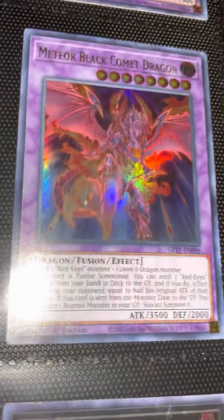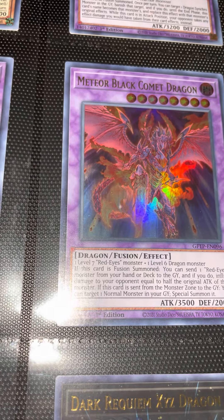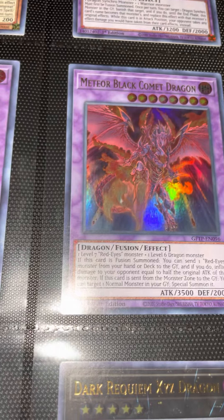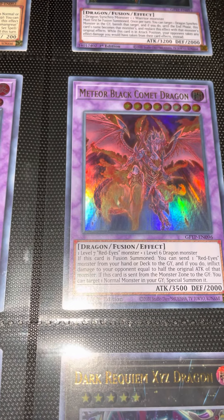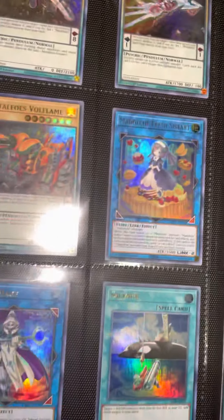I want to read what this card does. If this card is Fusion Summoned, you can send one Red-Eyes Monster from your hand or deck to the graveyard, and if you do, inflict damage — you're going to be able to half the original attack of that monster. If this card is sent from the monster zone to the graveyard, you can target one. It's a special summon. Very nice. It's a good card.